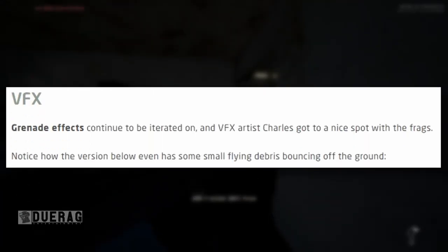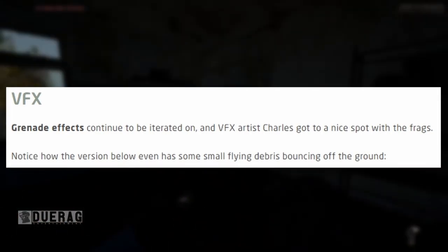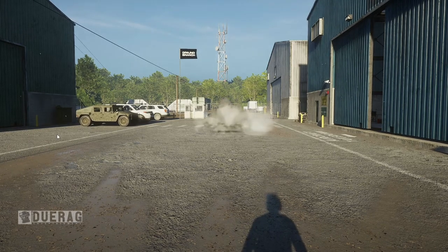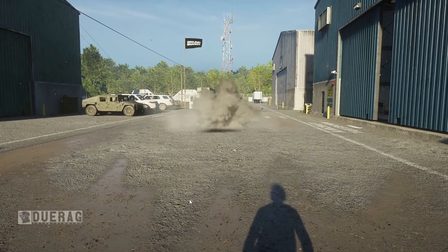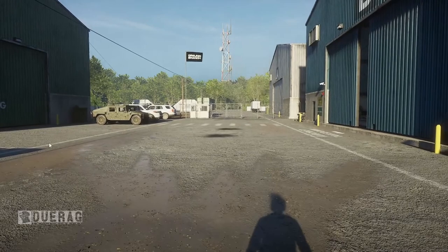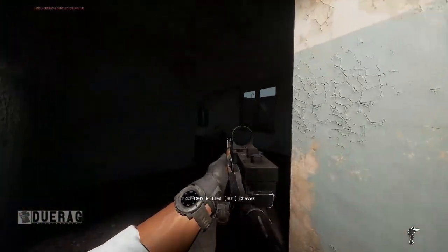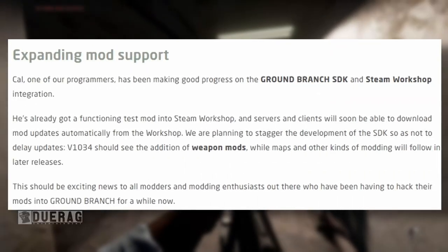It's a small cosmetic update but it adds some flavor to the setups. Moving on — grenade effects continue to be iterated on, and VFX artist Charles got a nice spot with the frags. Notice how the new version even has some small flying debris bouncing off the ground. Let's see — oh, that's cool! I like the details. It would be crazy if it could actually leave an impact divot on the ground, but it's pretty cool that they even have that debris detail.